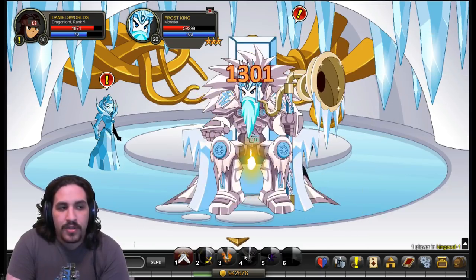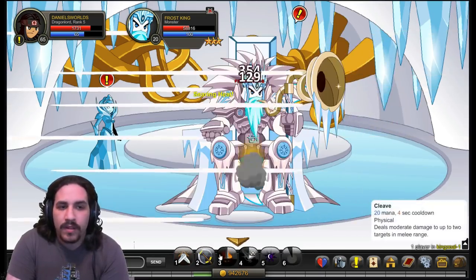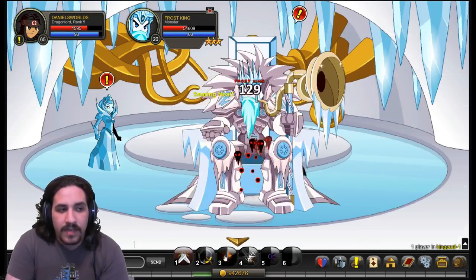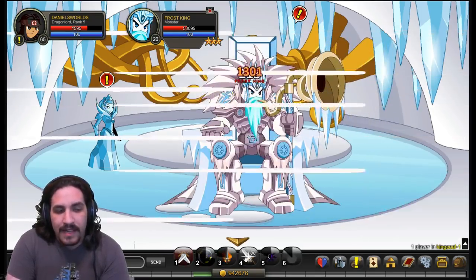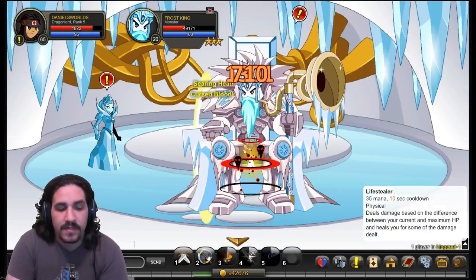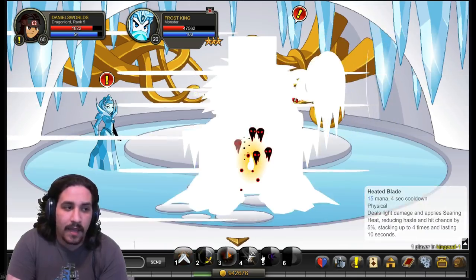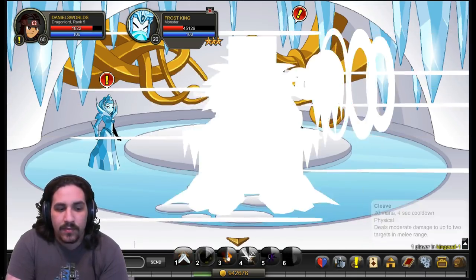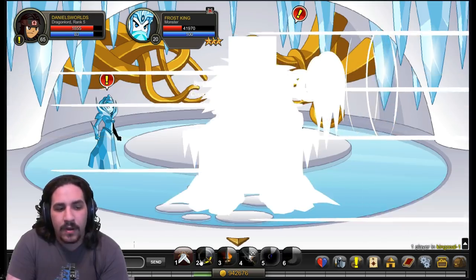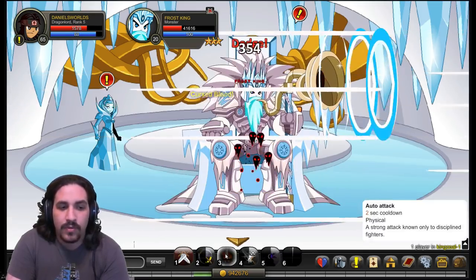Try to make sure you don't let your buffs from ability 3 or 5 fall off — refresh those close to cooldown. If you're going to use Lifestealer, make sure the damage buff from Cursed Blade is up first, because the healing you receive is proportional to the damage dealt. The damage increase from Cursed Blade will increase the healing you receive, which is important for survivability. Unfortunately, Lifestealer is not a guaranteed hit — it can miss — and is a relatively low heal, so get all you can out of it.